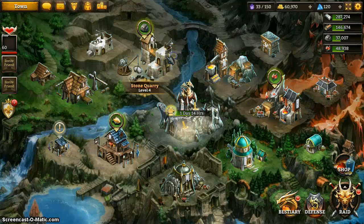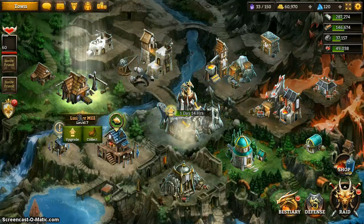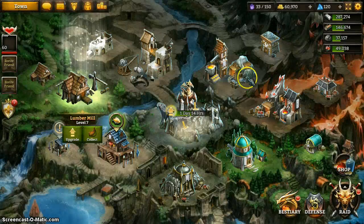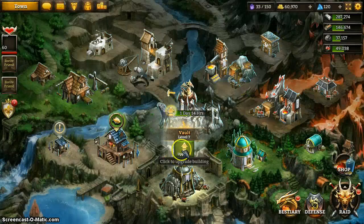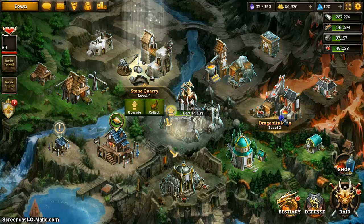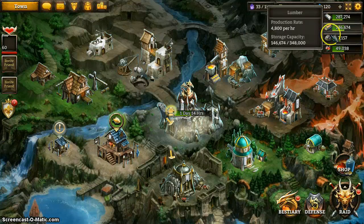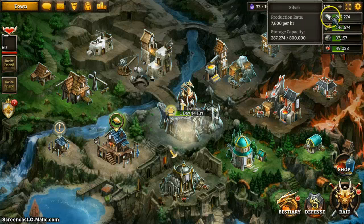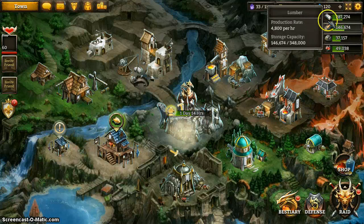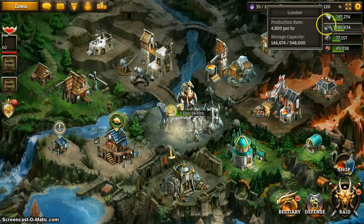Next are the other resources. Lumber, Stone, and Dragonite are used to upgrade your other buildings. Lumber is usually the resource needed in the highest quantity — like here, 670,300 to upgrade this building versus 200,000 of the other two resources — and then Stone, and then Dragonite. So that's my usual priority: Silver, then Lumber, then Stone, then Dragonite.